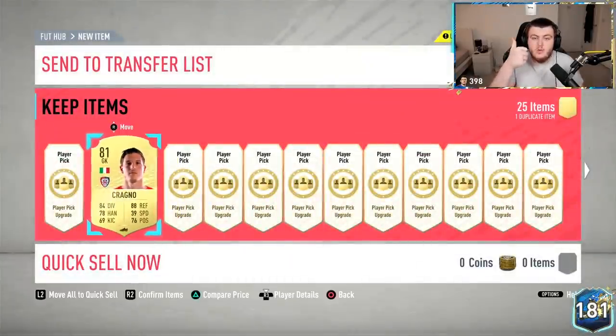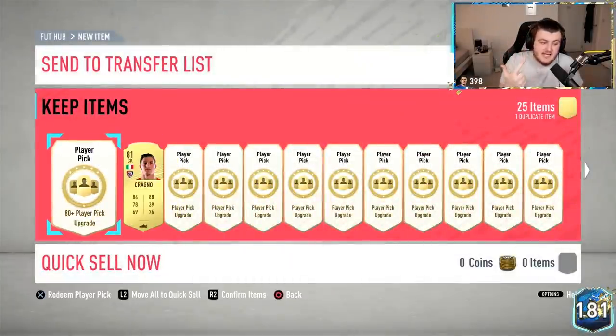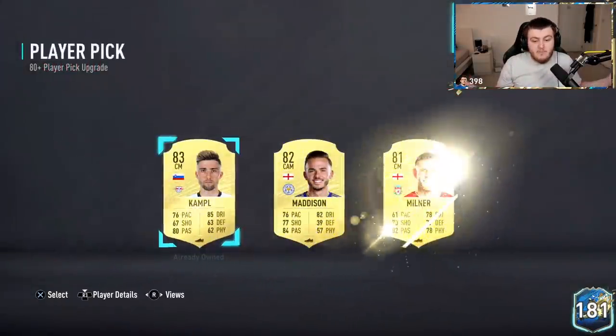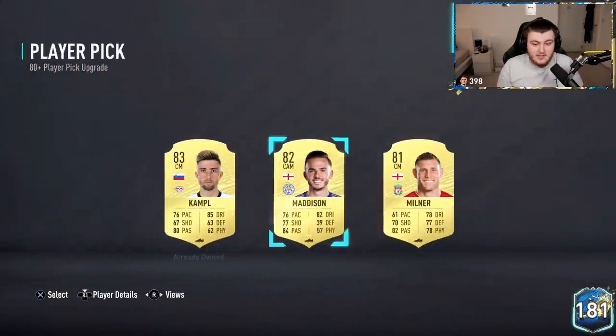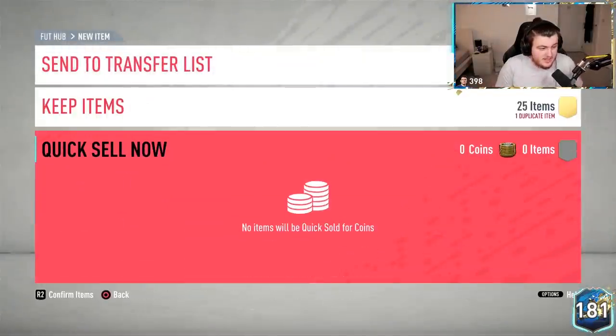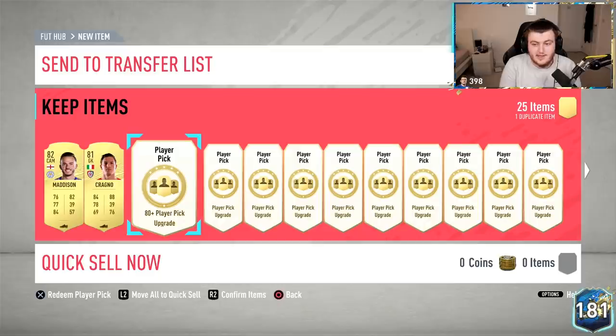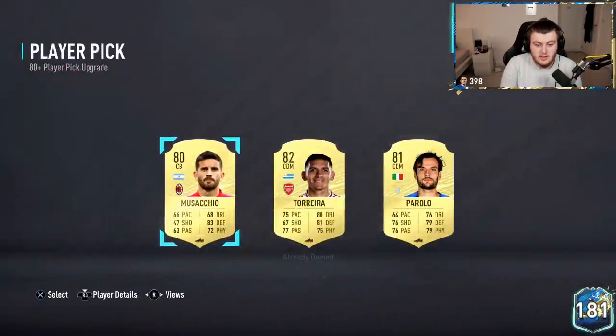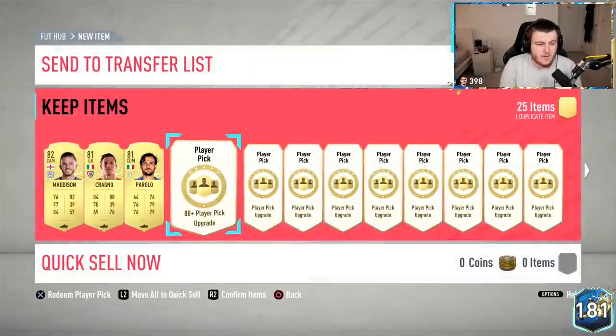I'm going to take the Serie A player here. We have CSL Team of the Season, Eredivisie Team of the Season, and Serie A Team of the Season, so there's a lot of blues to get from. Fingers crossed. We're not starting off amazingly, unfortunately. You guys think Gomez? I would take a Gomez, I really would. We'll take Parolo here. Serie A rares will go straight back as the 81 plus pack — we have 9 of them to open after the player picks as well.